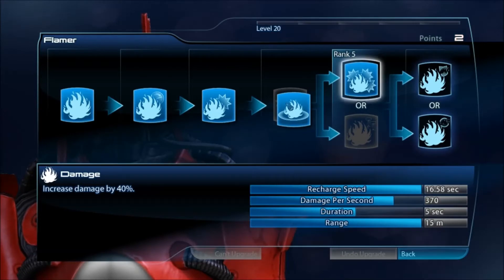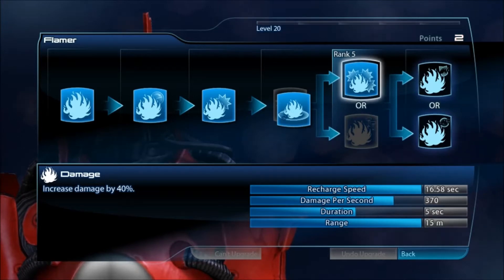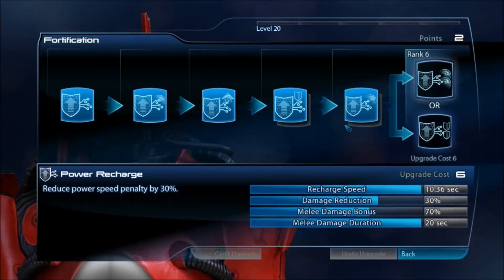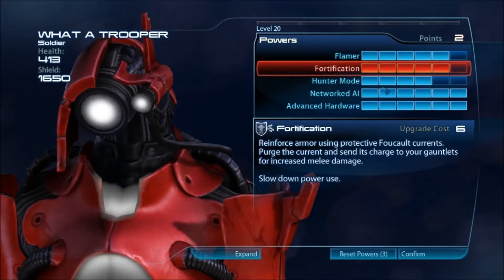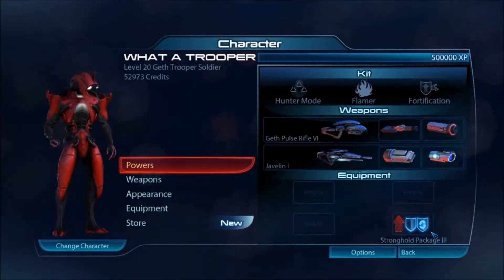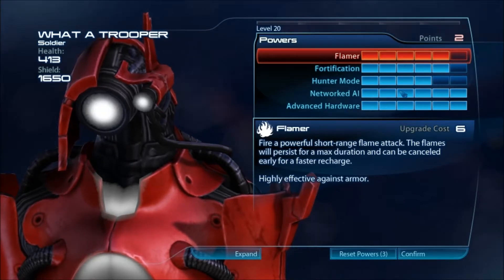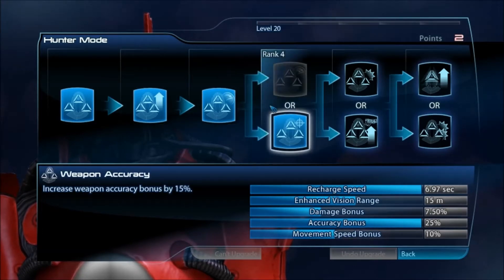The Flamer ability is the in-a-pinch ability — the thing you use when you have nothing else and you're in the middle of reloading your weapons, which in this case are a Javelin and a Geth Pulse Rifle. Fortification gives you extra armor and shields, damage protection, and shield recharge rate, coupled with the Stronghold Package 3. It is at a 30% shield recharge rate, which is amazing. That also helps counteract the Hunter Mode shield reduction of 50%, because if you increase the recharge, you increase the amount of shields that can be recovered quickly.